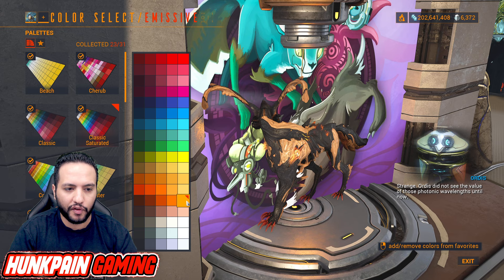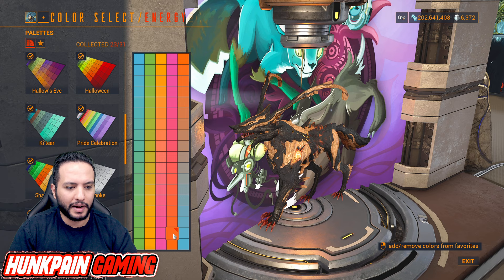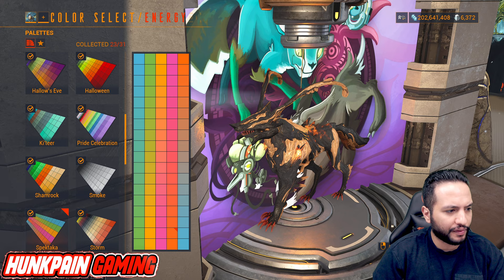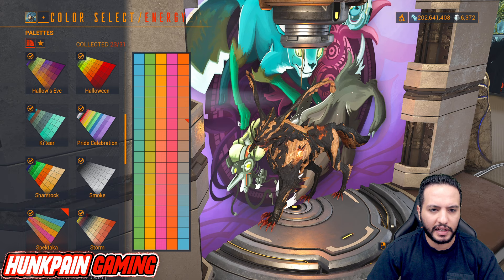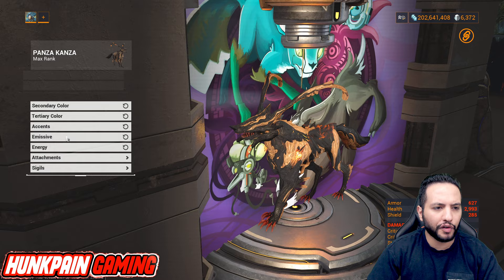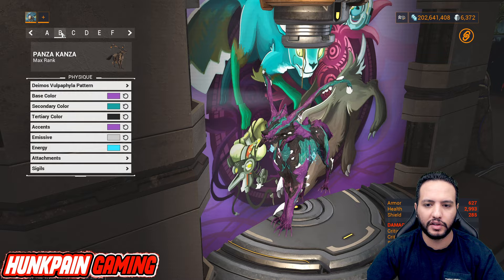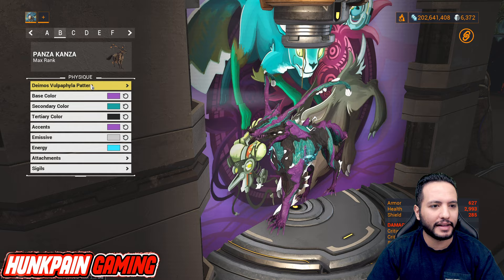For the emissive, use this color from Transmission. Second emissive is from Classic Saturated. For the energy, use this color from the Spiktaka palette. Second energy is also from Spiktaka. For the sigil, we're using Vasero Sicara on both the left and right arms. This is Model 1 — and note we're using model variant 6 out of 6 models.